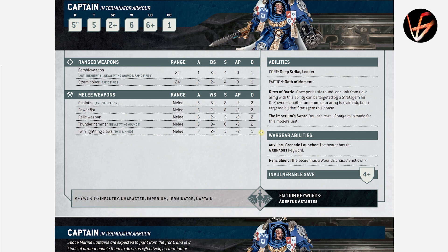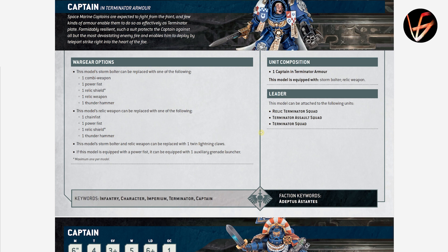Captain in Terminator armor — we've already seen this on Warhammer Community. He has base wounds of 6, T5, and you can reroll charge rolls for this model with the Imperium Sword ability. He has Deep Strike. He can take a shield which gives him an extra wound and 4+ invulnerable save. He can take the auxiliary grenade launcher for the Grenade keyword. All the weapons are the same — Thunderhammer with Devastating Wounds, Strength 8, AP 2, Damage 2, and 5 attacks hitting on 3s. His combi weapon has a weird profile: Anti-Infantry 4+, Devastating Wounds, Rapid Fire 1. He can join Relic Terminator squads, Terminator Assault squads, and Terminator squads.